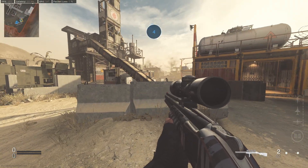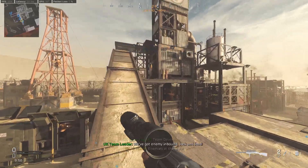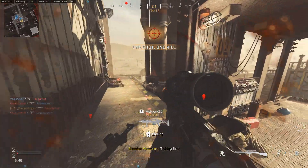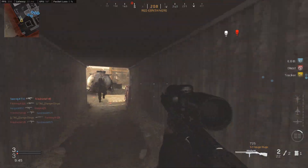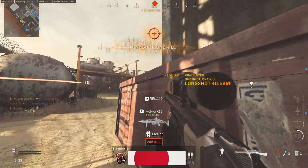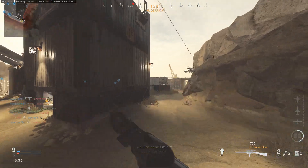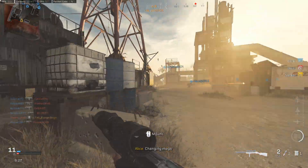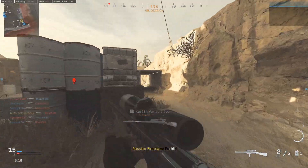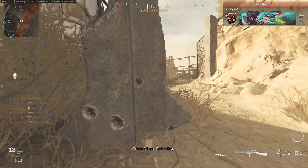We're going to jump into some gameplay and show it off. This is probably the perfect map for this — the quickscoping capital of the world in terms of Rust. I mean, if I was any good at quickscoping I'd probably be using a different weapon, but this weapon is absolutely hilarious. It's way more effective than it probably has any right to be. You wouldn't think that a shotgun would be able to run a sniper scope and still be effective, but this is like the quickscoper's dream. Look at that — a 45-meter long shot with a shotgun. This is absolutely absurd.